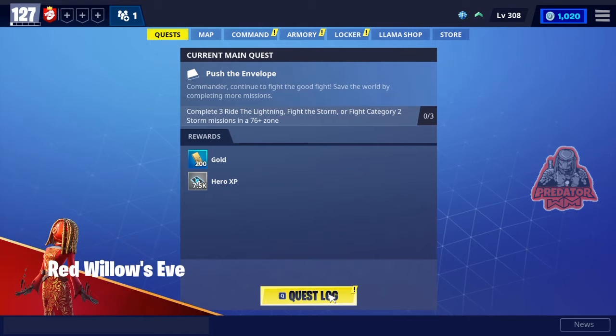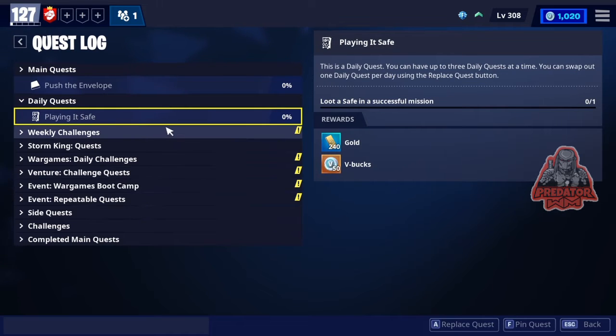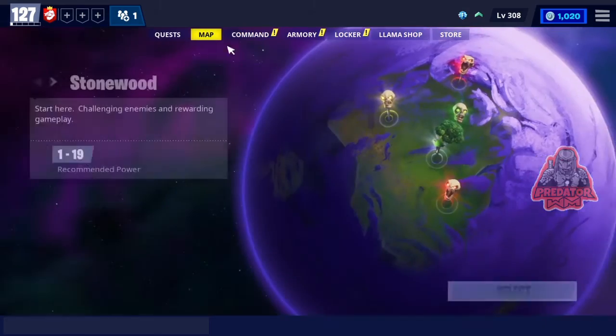Welcome back guys. First of all, let's check our daily quest. My daily quest is a very easy one — it's called 'Playing It Safe.' I just need to loot a safe and complete a successful mission. It's very easy and I'm gonna get 50 V-Bucks by doing that. Also today we have a V-Bucks mission.